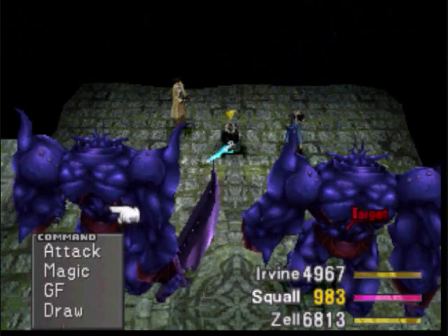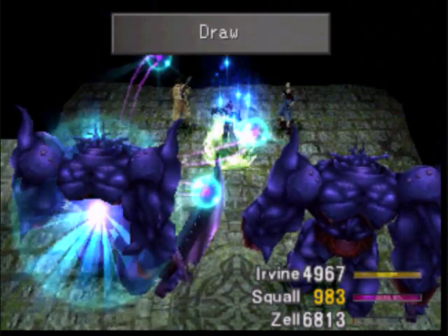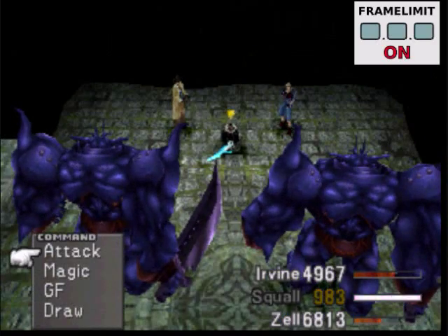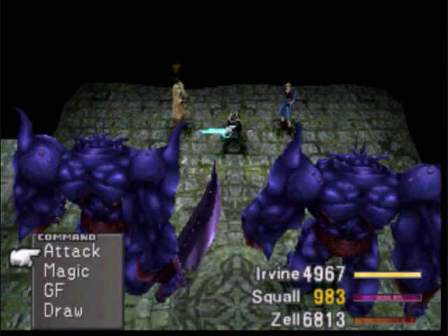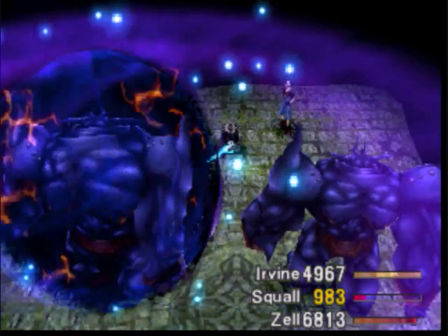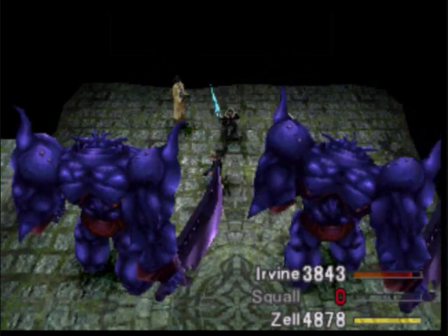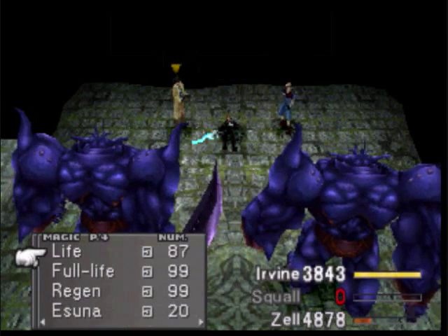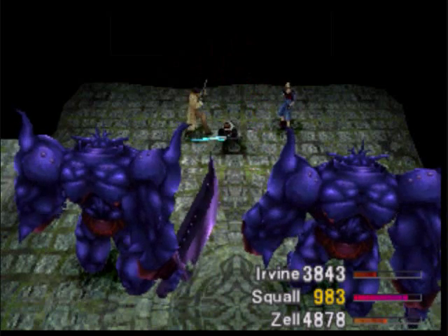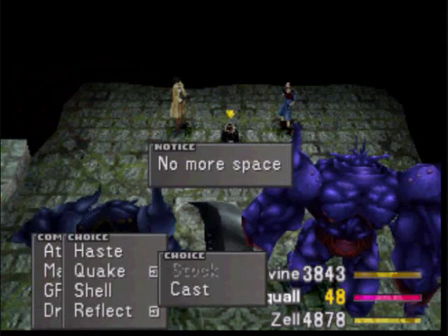Still no Renzokuken? What if we could draw from these guys? Haste, Quake, Shell and Reflect. Well, let's kill one first and then we'll use draws. Dispel - get rid of his Mighty Guard, gotta do that because otherwise it'll just take forever to kill these dudes. Yeah, the battles just keep on getting longer and longer. You're supposed to never fight more than one Iron Giant at a time, and here we are fighting two. Life on Squall.